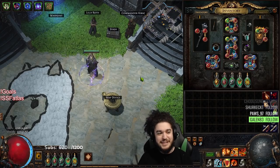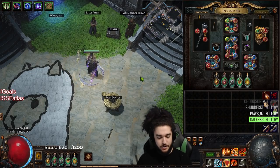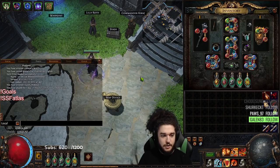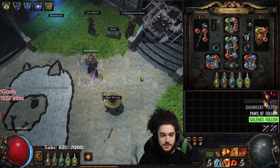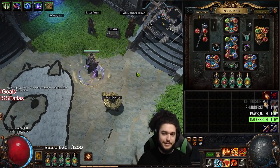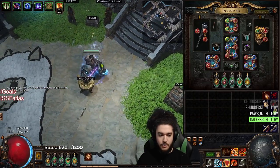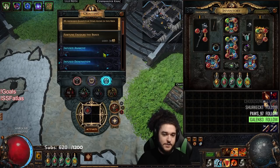Hello and welcome everybody! Today we are on day five of the Righteous Fire SSF progression. We are at about two days of play time and six deaths — I think half of them were really bad, but we're not here to talk about them. Before I jump into everything, we're going to open a tier 16 map and get started.